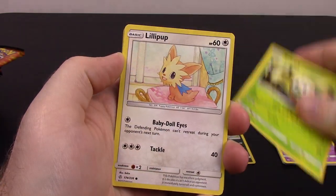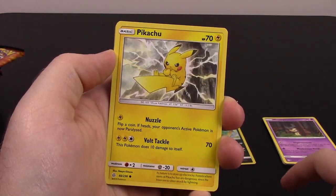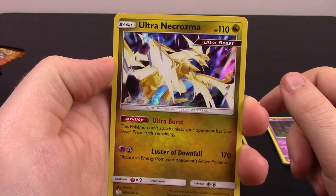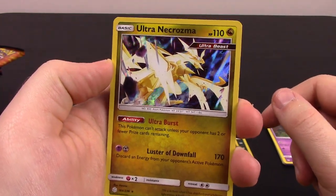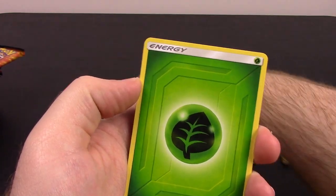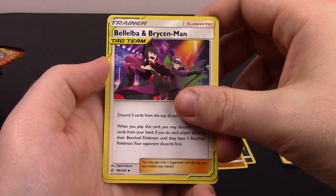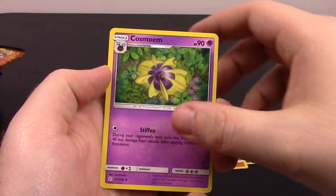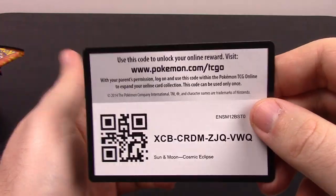Next up we have Passimian, Rowlet, Lillipup, Skrelp, Pikachu, Trapinch Reverse Holo. Oh, and there we go — we got Ultra Necrozma, the Ultra Beast, as a Holo Rare. That looks super cool. Then we got Grass Energy, Bellebelle, and Bryson Man Tag Team Trainer card, which looks pretty cool. Cosmoem, Clay Trainer, and the code.